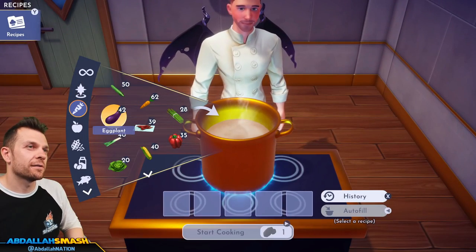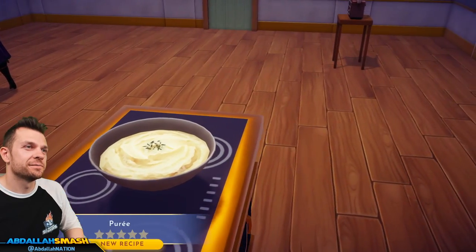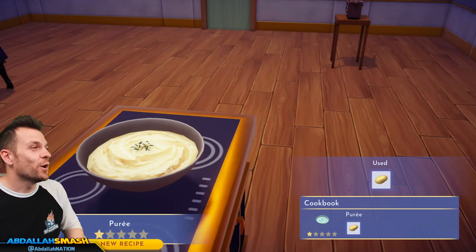Let's make some puree — just put a potato in there. Making mashed potatoes — or as Disney Dreamlight Valley calls it, puree.